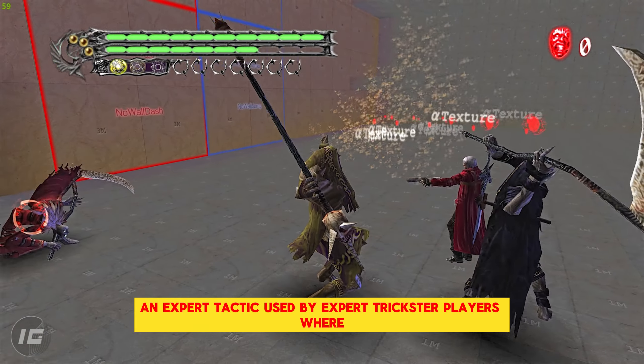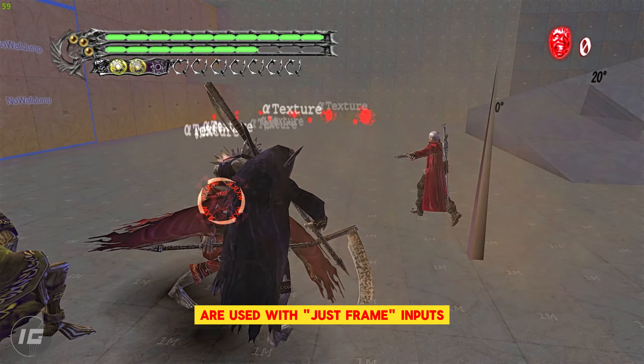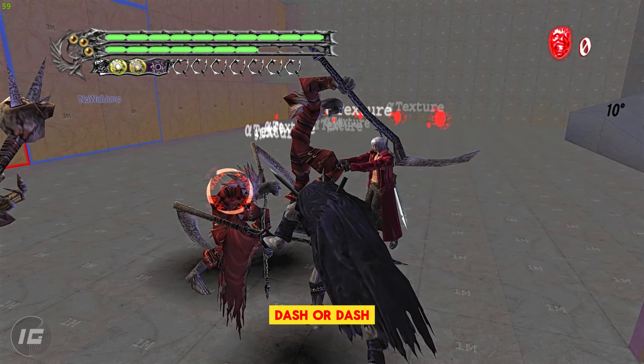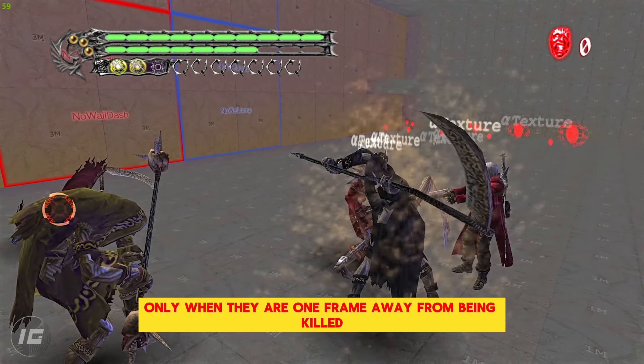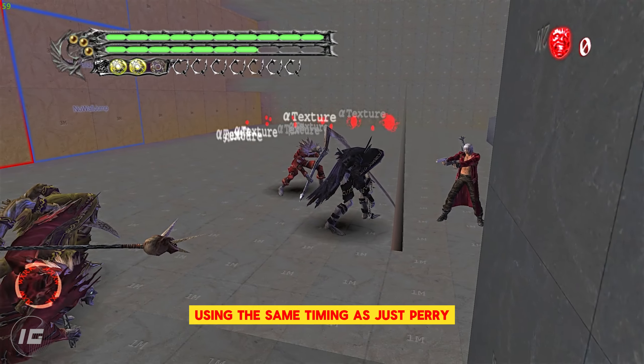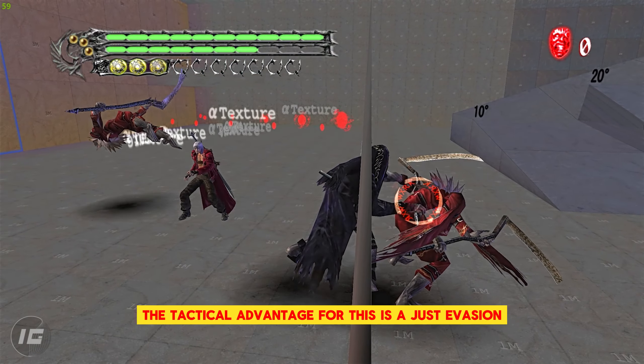This is an expert tactic used by expert trickster players where the moves of trickster style are used with just-frame inputs. That means they will star dash or dash only when they are one frame away from being killed, using the same timing as just parry from Royal Guard style.